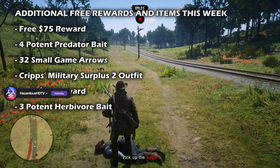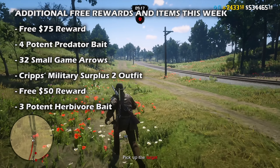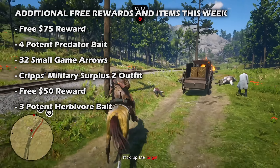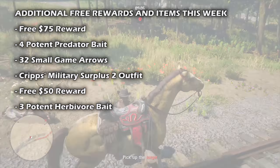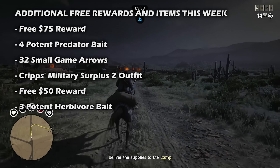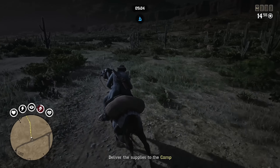You can also keep your coffers stocked and complete a trader sale every week this month, and by the end of the month you will receive the Crypt's Military Surplus 2 outfit, available for claiming at Wilderness Outfitters. Delivered goods this week will also net you another bonus of $50. If you complete a trade route free roam event this week, you will receive three potent herbivore bait for your next hunt. All those rewards will be delivered within 72 hours of completion.